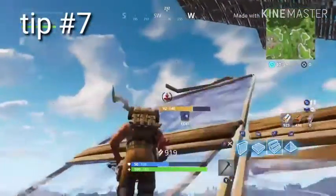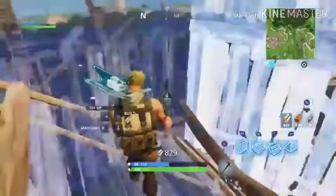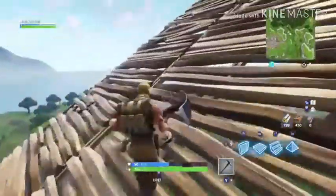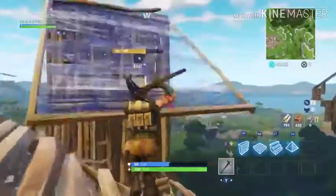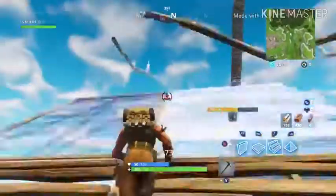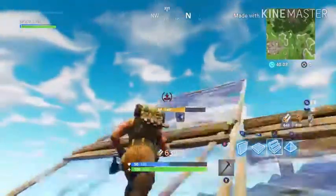The next technique is building over someone — overlapping them so they can't build above you. Make sure they can't place anything above you. If they place a roof above you, I'll cover what you're supposed to do in the next video. But for now, just don't panic.